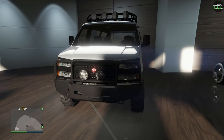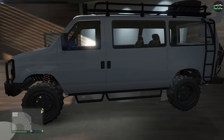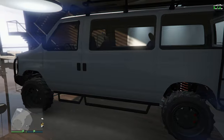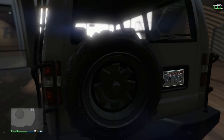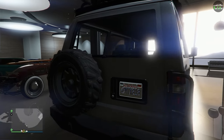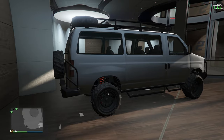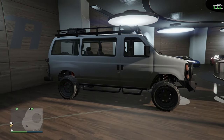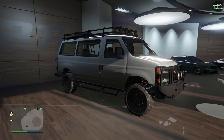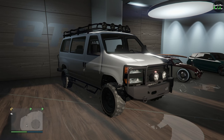In terms of performance, the Rumpo Custom is in the Vance class and is one of the fastest vehicles in that class alongside the Gang Burrito. It's really track-dependent, but they're very closely matched. The Gang Burrito does have a higher top speed, and the Rumpo Custom is a bit top-heavy, so depending on the corners, bumps, and angles of the track, the Gang Burrito is just a bit more consistent. But the Rumpo is still a great buy regardless.